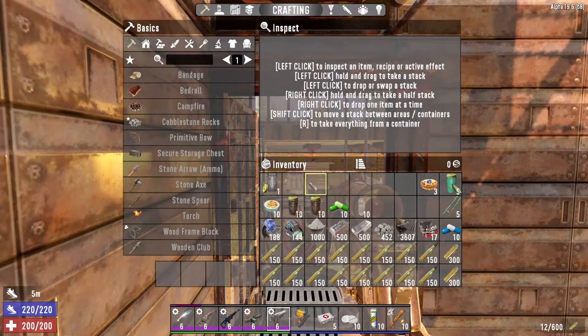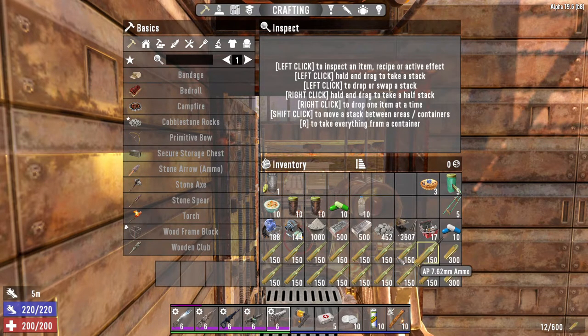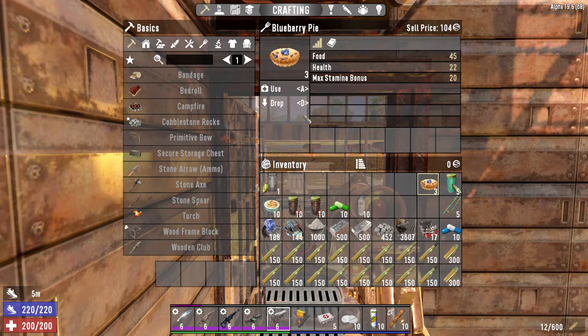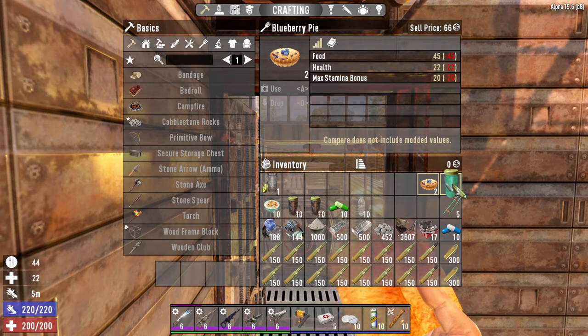I come armed for bear at this point in the game. I never run out of ammo so I've got plenty, along with all my repair stuff and food. I'll actually dump the food off here just before horde night because I don't use it all.